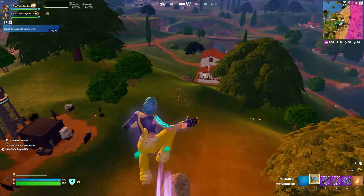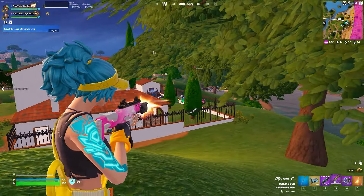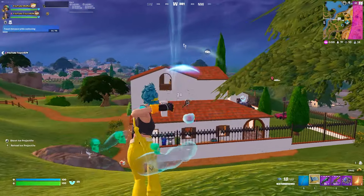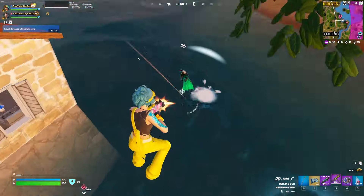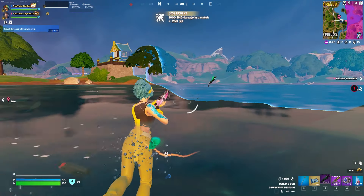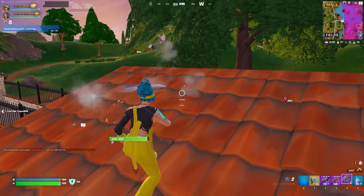We decided to push over as they were rotating away. For some reason their teammate decided to split when we started spraying at them, leaving one of the duo by himself, so we beamed him and quickly eliminated him. We started chasing the other teammate towards zone, and just as we were about to kill him, another team eliminated him instead. So we used what was around us to protect ourselves and rotated to zone.